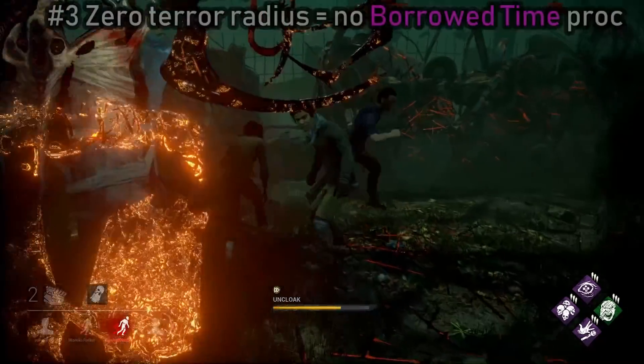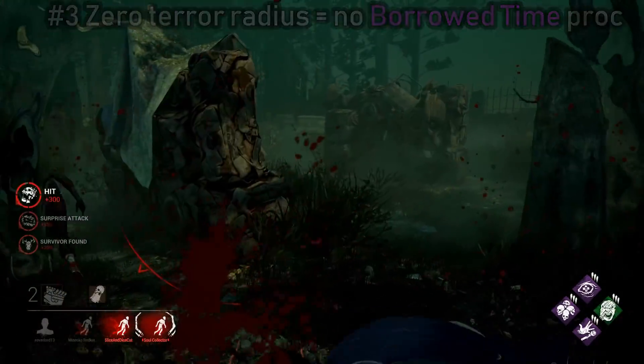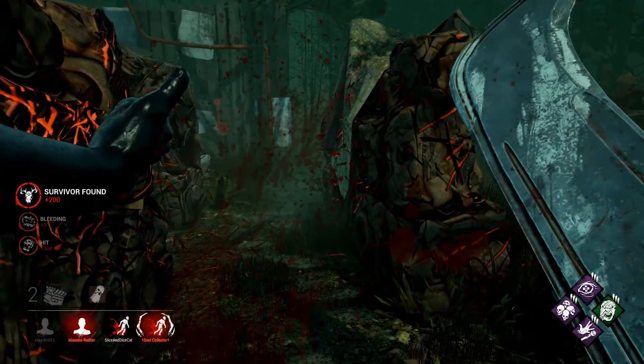Another way to counter Borrowed Time is to make sure that you have zero terror radius when they get unhooked, so Borrowed Time will not activate.